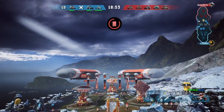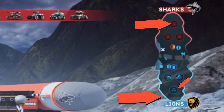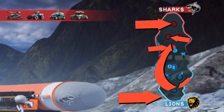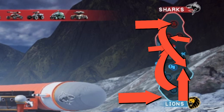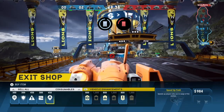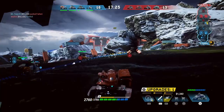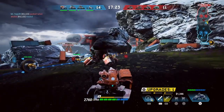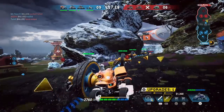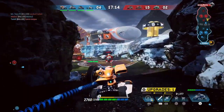Matches take place on a field where you start at one end with a base, and you try to take out the enemy's main base by destroying substation bases within their baseline. You pick your vehicle, charge into battle, and escort AI-controlled mobs to different parts of the enemy base, which destroy the shield so you can then destroy that section of the base. Fairly simple.